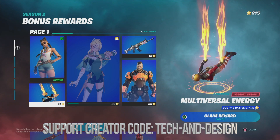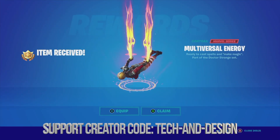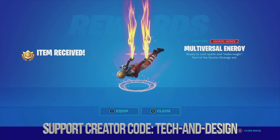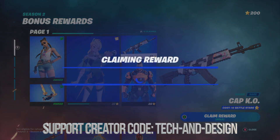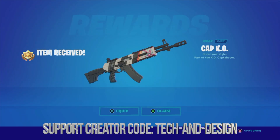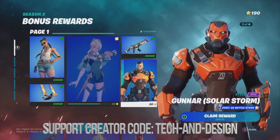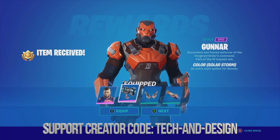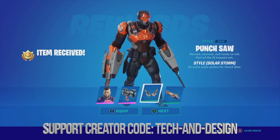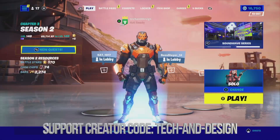Moving down, we're going to claim that next reward — just hold A. We just claimed it. I can equip it or just claim — I'm going to equip it for now. Next is this wrap, and we're just going to claim it. Moving on to this awesome skin, just holding A to claim.